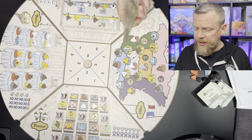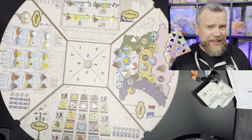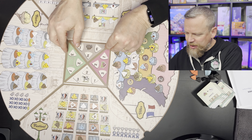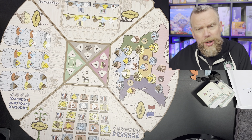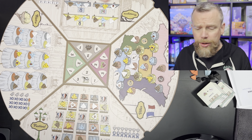Once you've set up the four quadrants of the board, there's also a piece that goes in the center and this is also kind of set up randomly. There's so much replayability here. This insert is going to dictate the action pairings that you're going to be able to do on your turn.